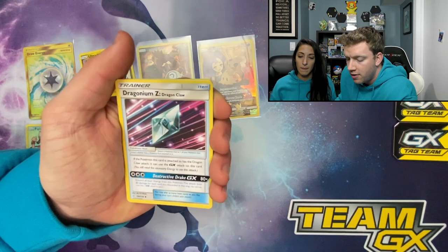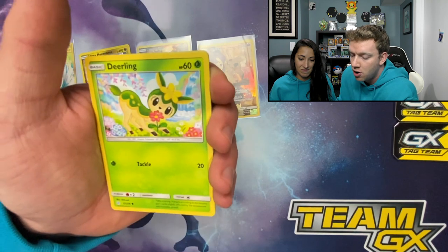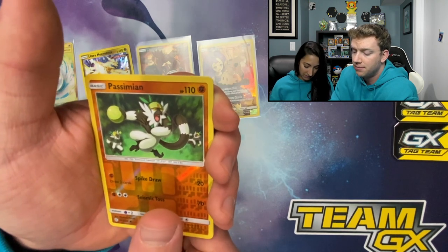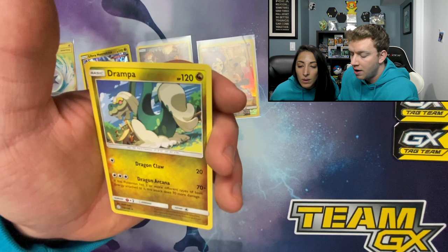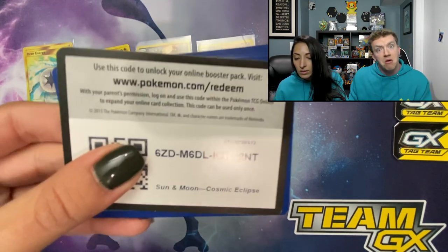Fairy energy, Dragonium Z — Dragonium — I don't know why I said that. Dustclops, Professor Oak's Setup, Jangmo-o, Deerling, Golett, Dewpider, Aipom — and Passimian! Andrompa, Passimian. Nothing crazy, nothing insane, but not bad.